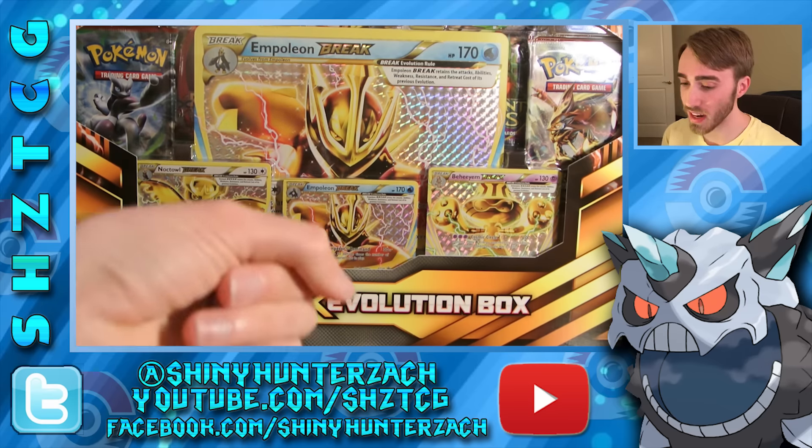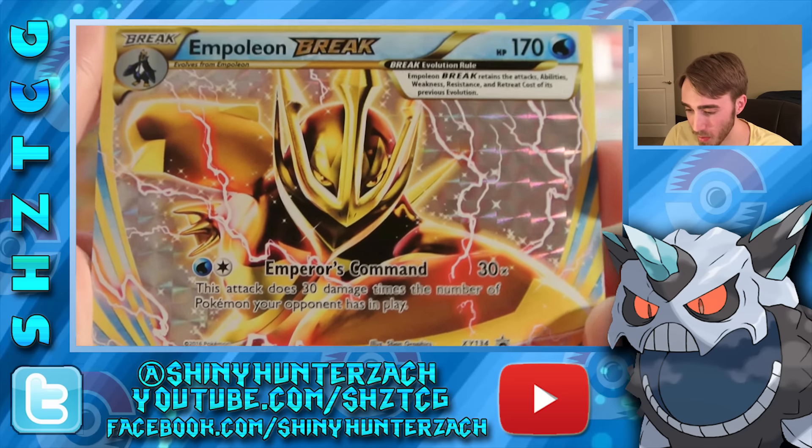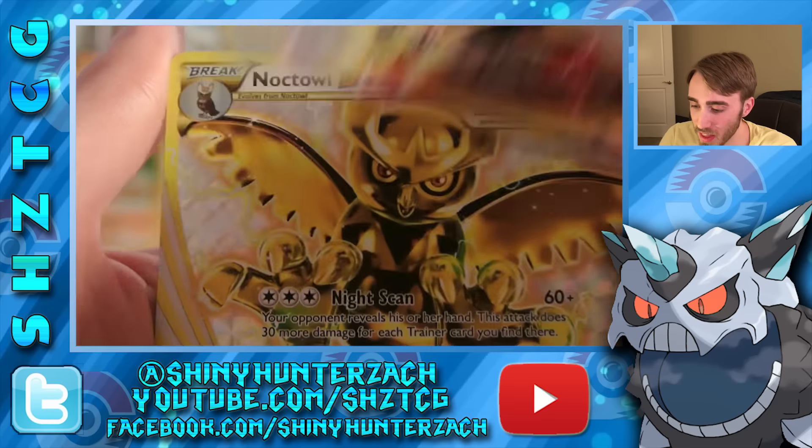It has 170 HP and the new attack that it gains is Emperor's Command, which does 30 times the number of Pokémon your opponent has in play. That's sort of a good counter to people using Skyfield if you want to build up to this Empoleon BREAK, so I'll put that in the background.